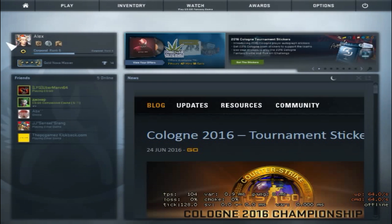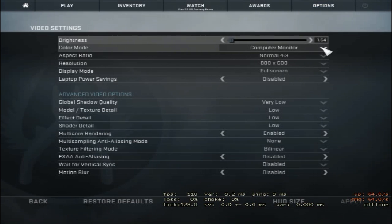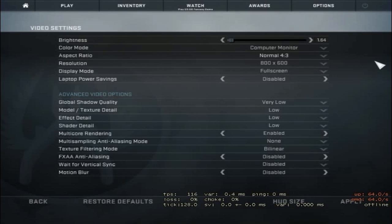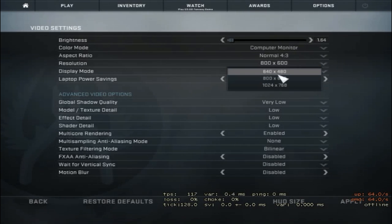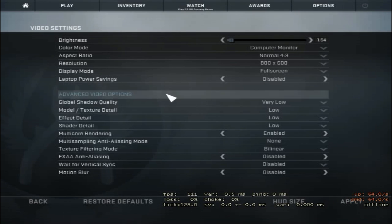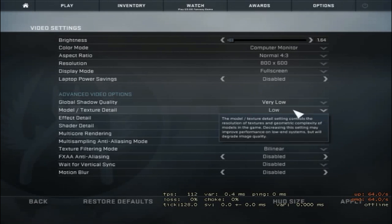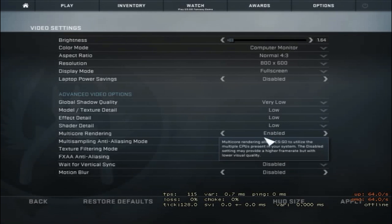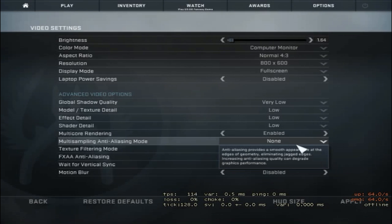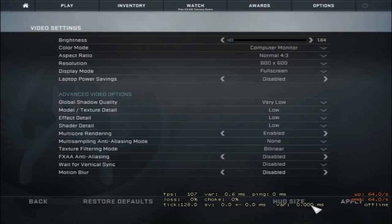One more thing I forgot to mention: when you're in game, go to Options, then Video Settings. My setup is: aspect ratio 4:3 stretched, resolution 800x600, display mode full screen. Pro players do this too because it looks good either way. Multi-core rendering is enabled since I have two CPUs. Anti-aliasing is off, texture filtering is bilinear, and everything else is off.